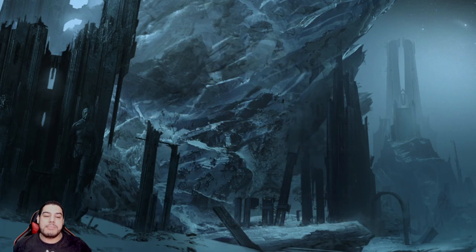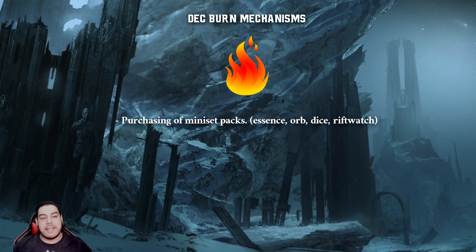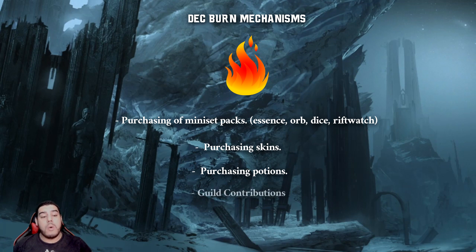Now there are mechanisms in place to burn DEC and regulate the token supply, but these aren't at all meaningful, and it's unlikely that they ever will be. These include purchasing of mini set packs such as Essence Orbs, Dice, or Rift Watchers — which are currently not in effect — purchasing of skins, though there aren't many on the skin market at the moment, purchasing potions — whose risk-to-reward ratio has been nerfed and are no longer worth the DEC cost — and guild contributions, where all the DEC sunk into guild buildings is burnt as well.